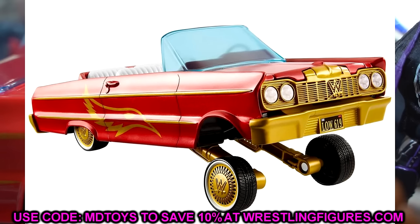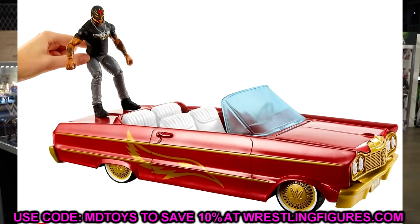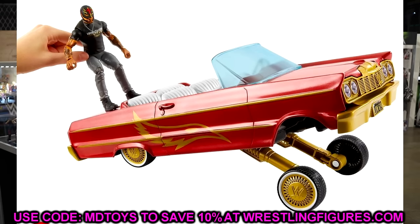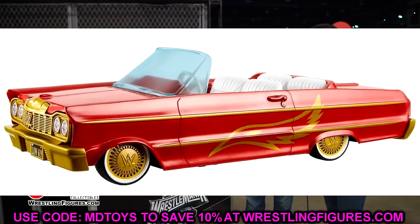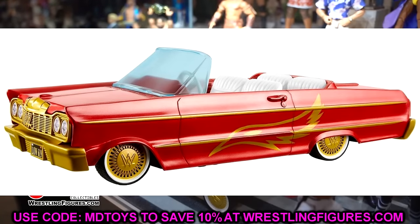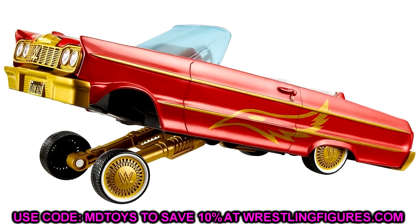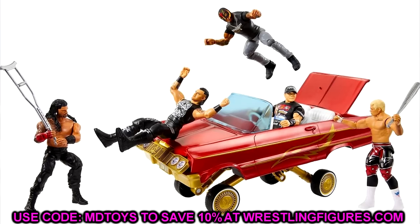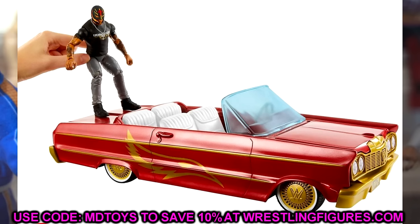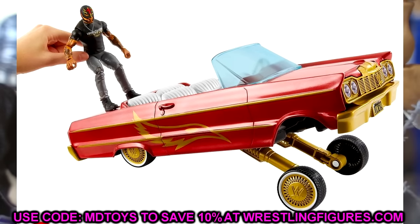We have a look at the lowrider from WrestleMania 39 with the Rey Mysterio basic figure, which I like a lot. This is something collectors have been asking for a long time. You have the lowrider — you could put this with Eddie Guerrero. It does have the Rey Mysterio wings on the sides, but I guarantee people are going to use this as their Eddie Guerrero display. It's got the hydraulic system and different things going on with it.